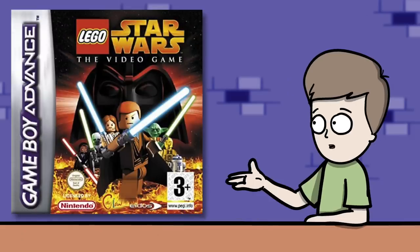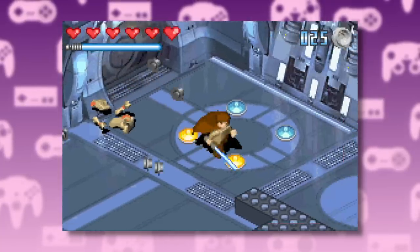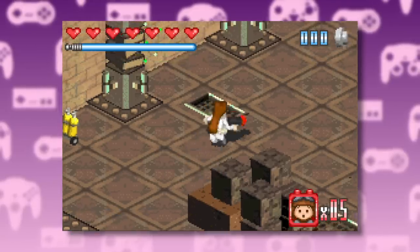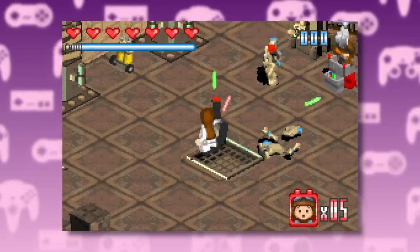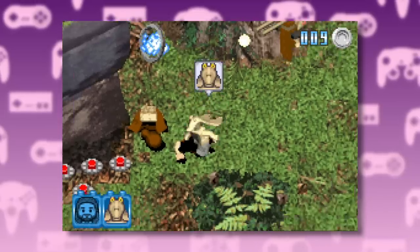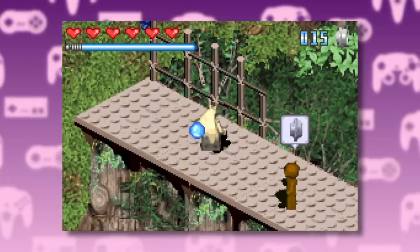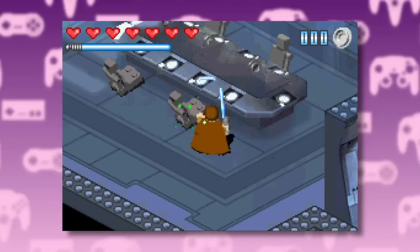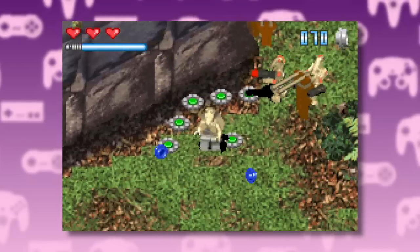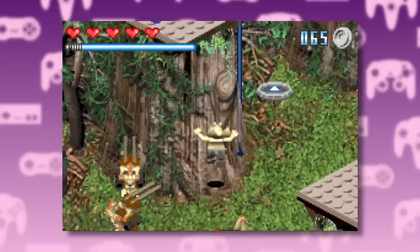There was also a Phantom Menace section in the Game Boy Advance version of the original game. The levels are now isometric and the puzzles have been simplified. Swapping characters is still a big part of the gameplay but now you do it in the menu, and hardware limitations meant the old character just blows up to make way for the new one. When you die, you're taken back to the beginning of the stage. There's no pacifist Jar Jar — instead he throws bombs. Each character has a unique skill: Qui-Gon has invisibility, Obi-Wan has force push, and Jar Jar just runs around screaming with his arms flailing.